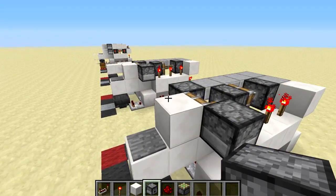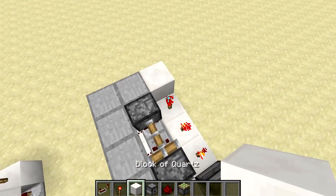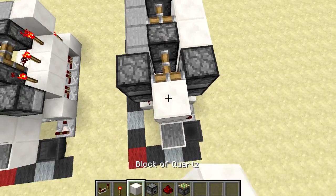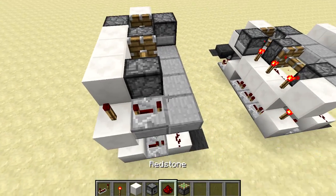Now we're going to place down another two pistons at the front on top of the ones that we placed previously like this. Put three blocks, one on top of each torch. Then put down a sticky piston on top of the previous one, another sticky piston, and then a block here at the front. Last of all, place down a torch, a repeater on the fourth setting, and then four pieces of redstone.